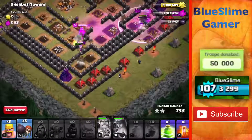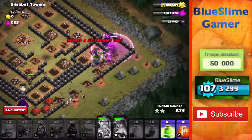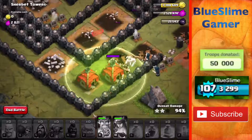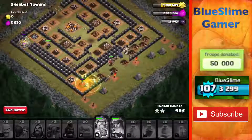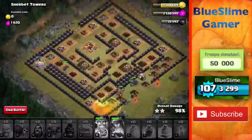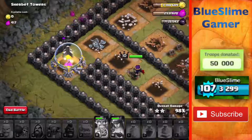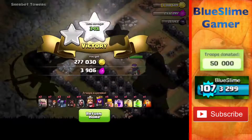So we'll just go ahead and put down the rest of our stuff here. There we go. We're going to make sure we get them all — jump over those buildings and poison them. There we go, this is our last building over here, the Elixir Collector, with our Queen on it. And there we go, 800,000 gold from Sherbert Towers.